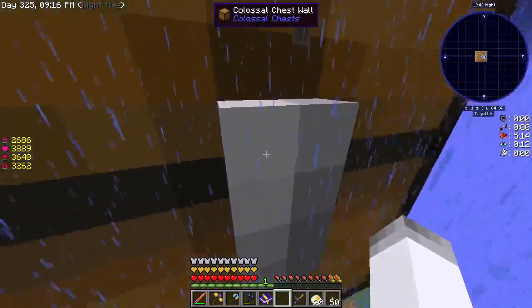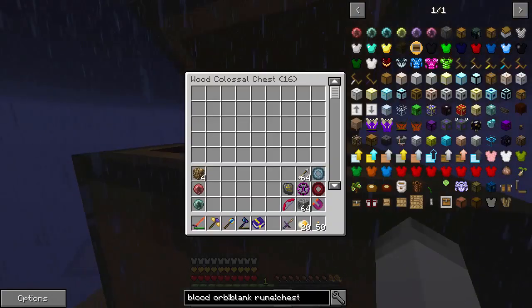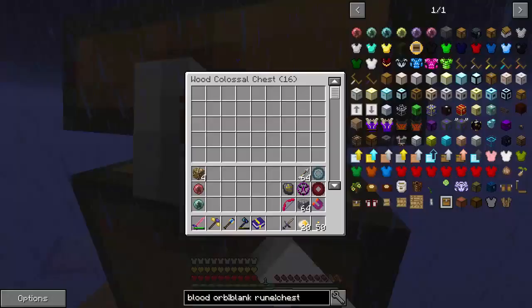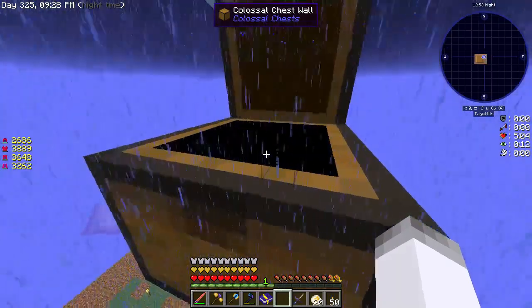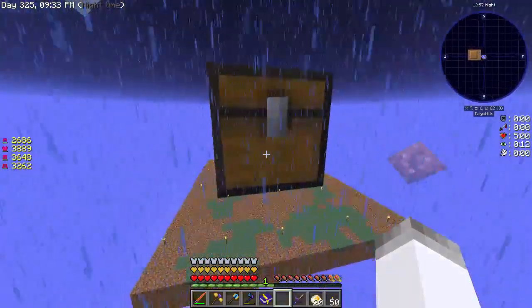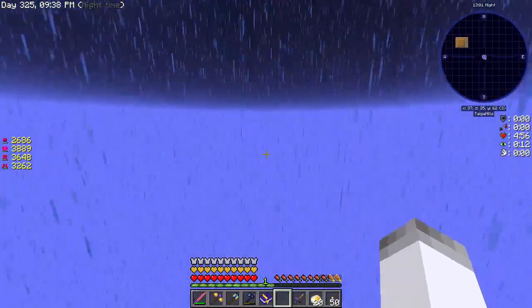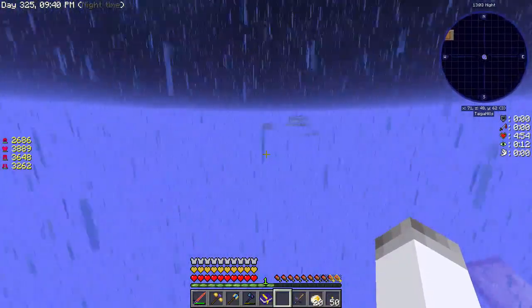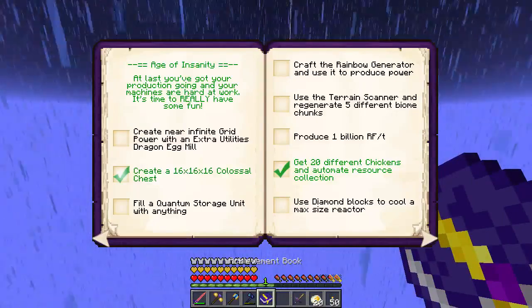There is a Colossal Chest! Those blocks aren't actually real. I like that it actually animates - that's kind of cool. Colossal Chest completed! That's going to store a ton of items. If we made it out of a different material it would store even more. But we can mark that off.